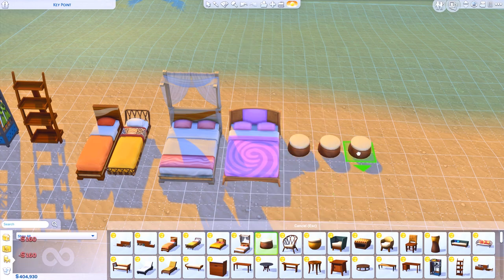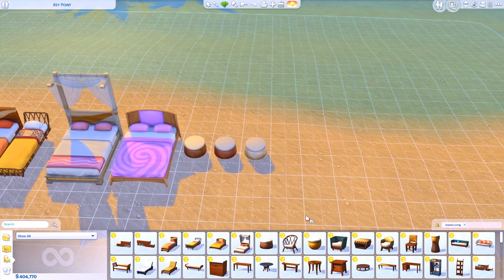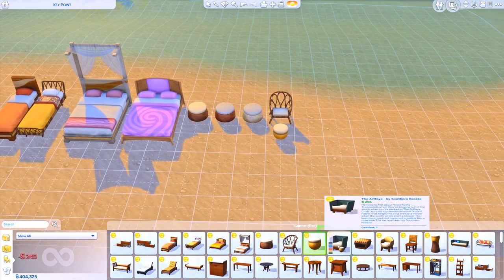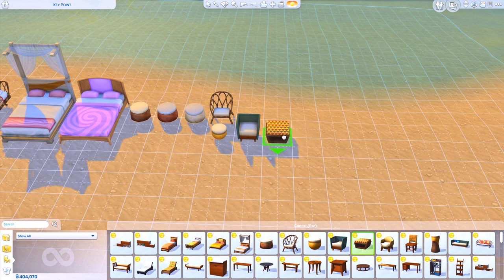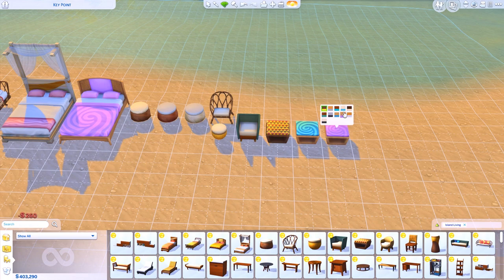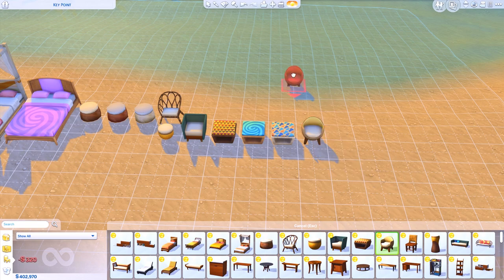Then we have this little ottoman — I'll place three of them in different colorings. Then we have this chair, another ottoman, another ottoman. Then we got this chair — I don't know exactly what type it is but the design is super beautiful. Then we got this chair — I love these types of chairs. I'm not completely sure they're the most comfy but I love the look of them.